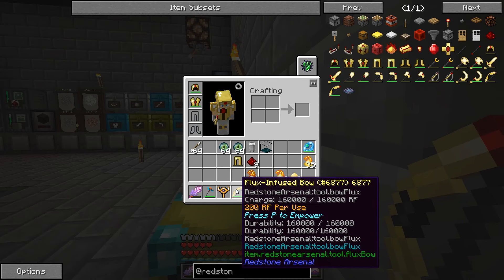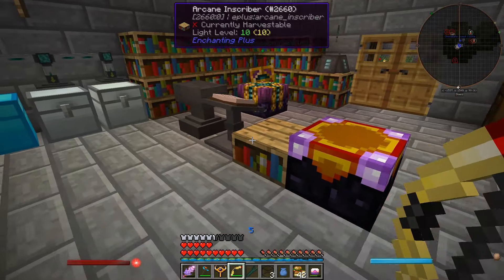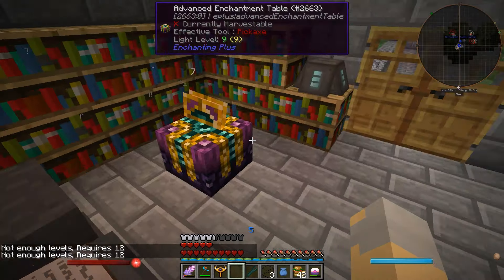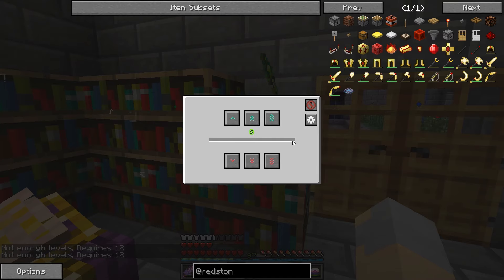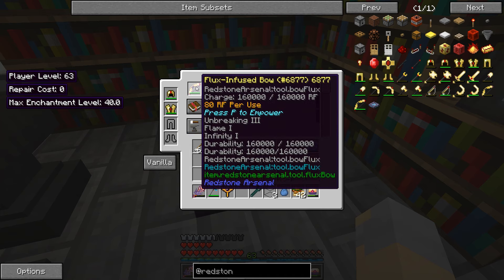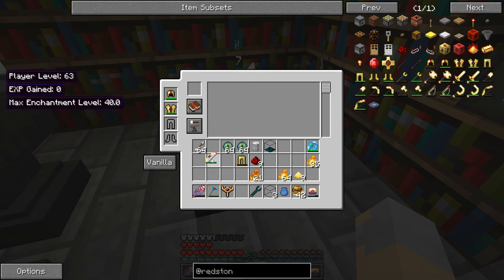Can this thing be enchanted? That's the other thing I should check. Oh it can! We can enchant it. So I'm thinking we put this in the enchanting table — we give it Infinity, Unbreaking Three, and Flame. There we go. So now it's got Unbreaking Three, Flame One, and Infinity One on it. That used a bunch of levels but that's okay.